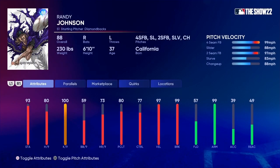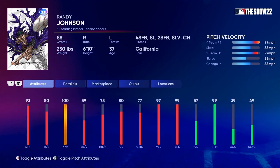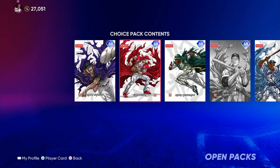First up is Randy Johnson — 93 stamina, 80 hits per nine, 100 Ks per nine. He is a new legend. They showed a clip of him pitching in the DD stream, and he looks like he's going to be a problem to hit, even low-rated Randy Johnson's. He's going to throw pretty hard — he does have 99 pitch velocity, and he's still going to throw about 100 miles an hour. His slider is going to be very difficult to hit with that lefty side-arm delivery, which is replicated in the game. He's got a slider and a slurve — my two least favorite breaking pitches to hit — but he doesn't have a sinker. This is honestly a pretty good starting pitcher's card to start the year.